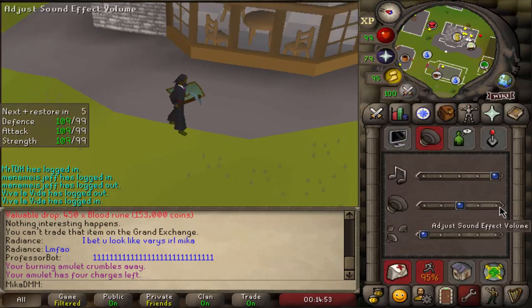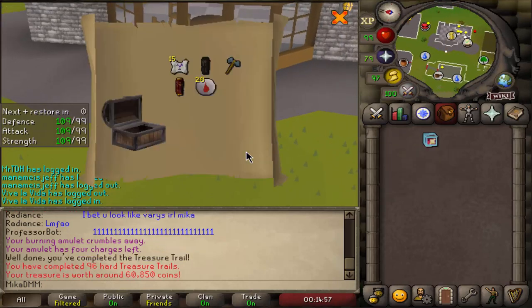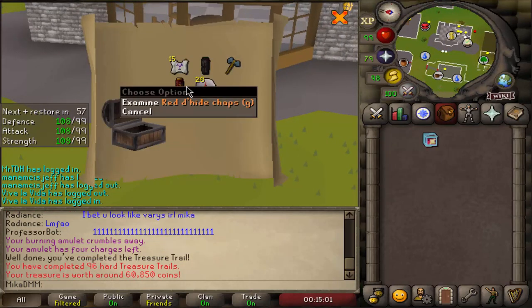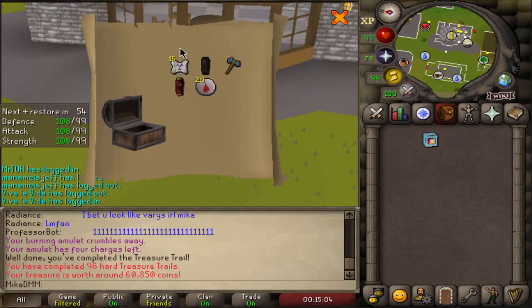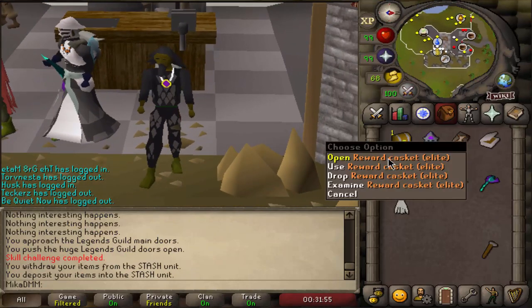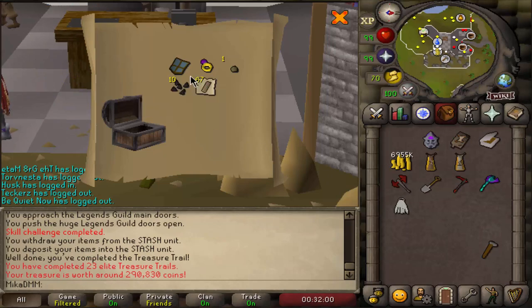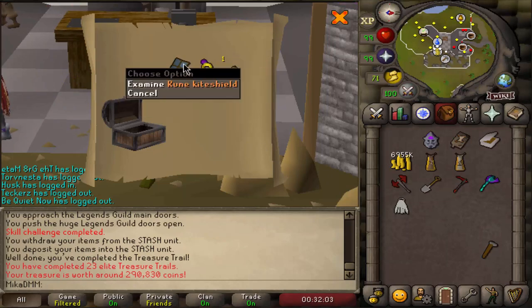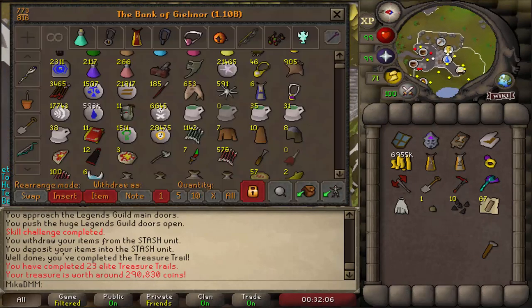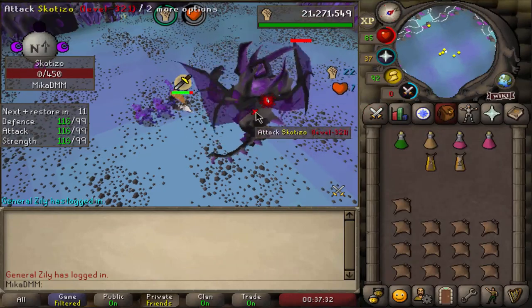Here comes another one - how do you know if it's a Mimic? You can get the Mimic from the hard one I think. Another casket, another non-Mimic one. Let's see what we get - 300k. Not too good, but not bad. Let's go and kill more Scozzios.